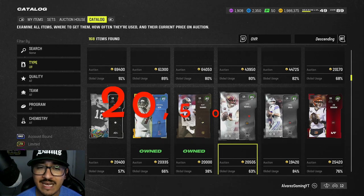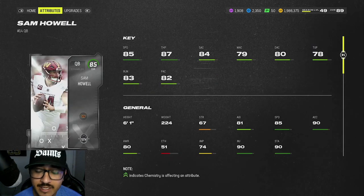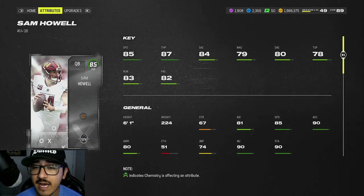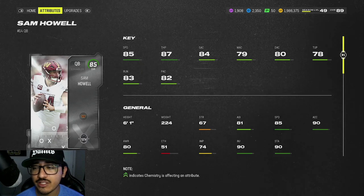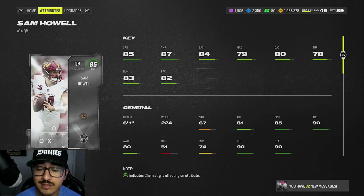Sam Howell is currently going for around 20,500 coins — you can probably snipe him for under 20,000. Looking at his stats, he has 85 speed which is really solid, 87 throw power, 84 short, 80 deep, 83 throw on the run, and 82 play action. He is kind of slacking on medium and throw under pressure, but he makes up for it with speed.